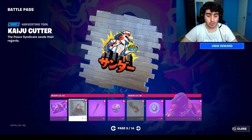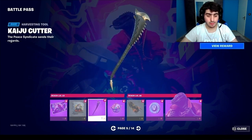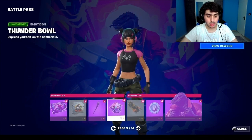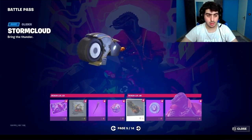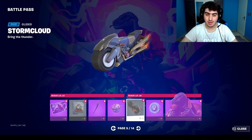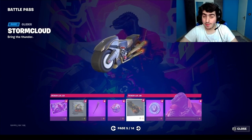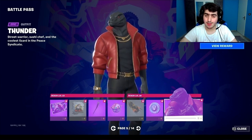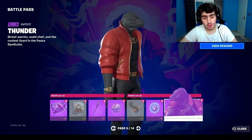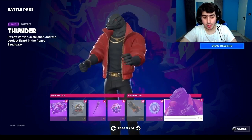There's also a spray, a pickaxe, and an icon called Thunder Ball. There's a glider that looks like a motorcycle — the Storm Cloud — which I think is awesome. A couple of days ago, credit to Highfax and Sheena BR, this Thunder lizard skin was originally a Serbian skin.